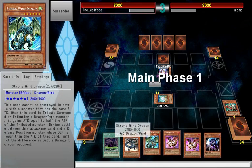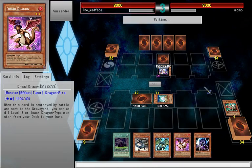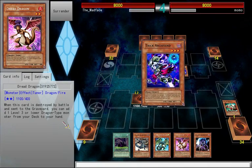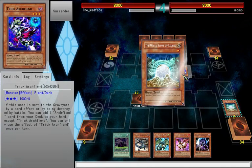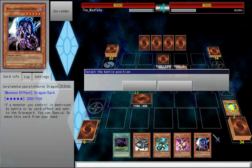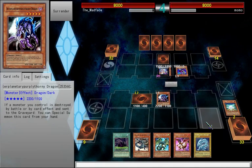Now that I'm doing this — cool, I like this one. But first, what I'm going to do is wait until I get my other monster card. I end my turn. Your move, Momo. Main phase one. You can add one arcane card from your deck to your hand except this one. You can only use the effect of Trick Archfiend once per turn. I would like to activate Interplanetary Purplethorny Dragon. And not only that, I put a Blue-Eyes White Dragon into my hand.